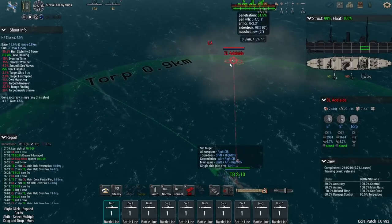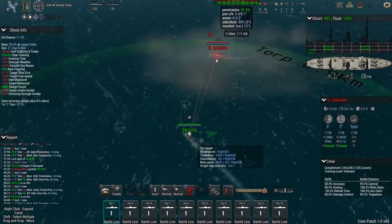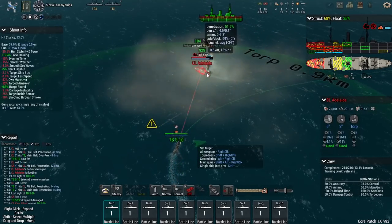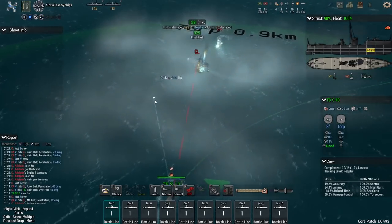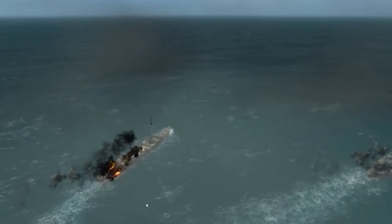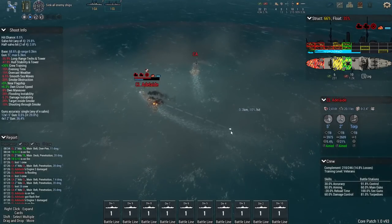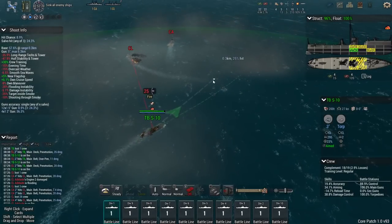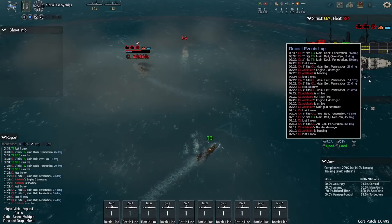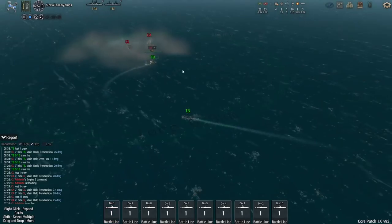It looks like Adelaide is not quite capable of passing King Alfred, so that gives me options. The only thing is she will launch a torpedo at me — right about now. There it is. Flooding. Looks like you dropped something — Adelaide crippled. After what? Getting hit once? By the friendly heavy cruiser. Not so friendly now though, is it?